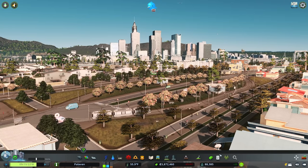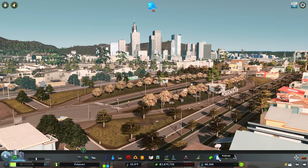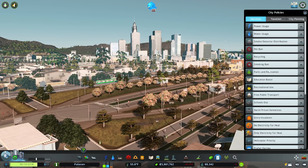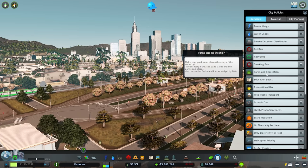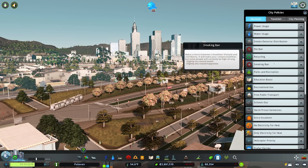To access our policies, we come down into the bottom right-hand corner into the little white paper with the green tick on it, hit Policies, and then they're all listed out for us. We also have two tabs along the top. These will look vastly different depending on what DLCs you do and do not have, but we'll work our way down the list and then across the tabs today.